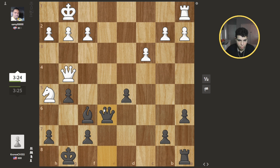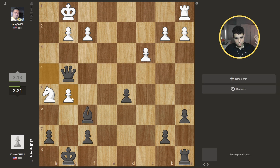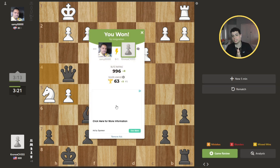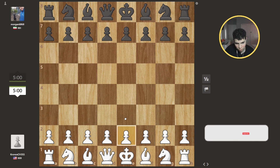Now I can't go back — I gotta trade queens, I gotta do it. If he goes here I can just take. The problem is I'm gonna be down a piece because — he just hung this queen! Boys, it's our day! It's our freaking day! I can't believe he hung this queen. We had two blunders. All right, on to the next game — one more game and we get the win for the day!